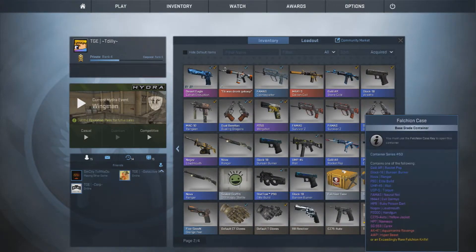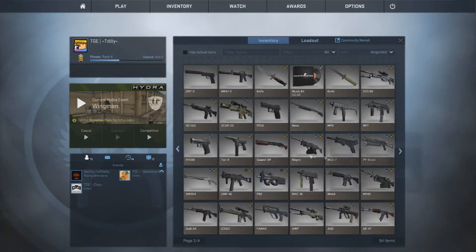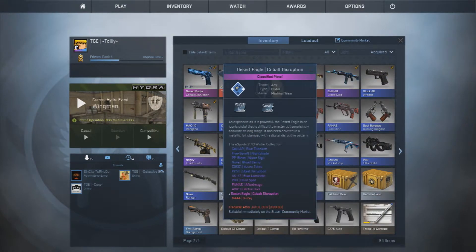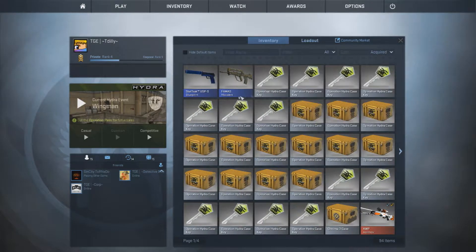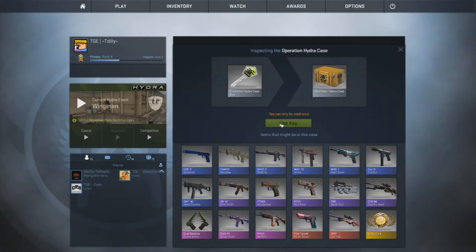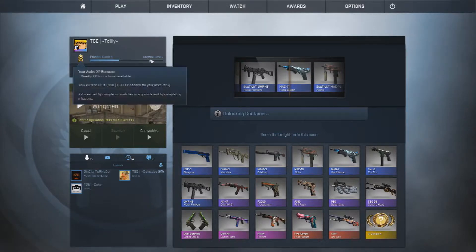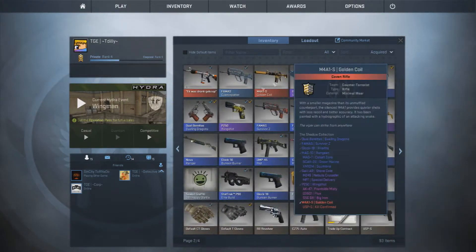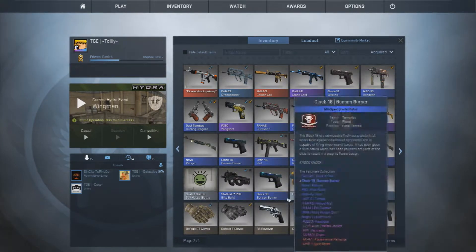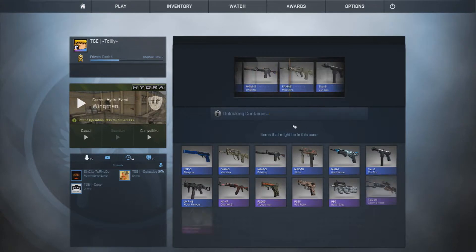Let me show you guys something — actually, that video didn't record. But I have these new skins I bought. I have the AK Asimov — it's name-tagged, and it's battle-scarred sadly, but I kind of like it. Then I have the Asimov AWP, the Golden Coil M4, and I also bought this Desert Eagle skin. I like it — it's pretty good. Let's open the next one.